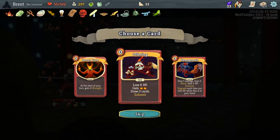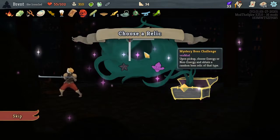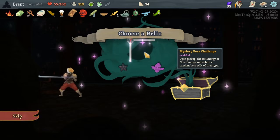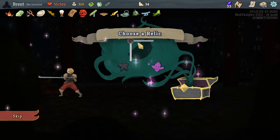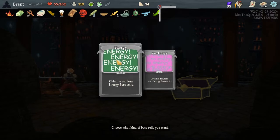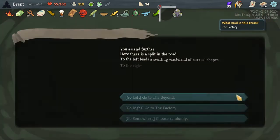Snuckle Oil — can't take. Demon Form — sure! What is this — Mystery Boss, choose energy or non-energy and obtain a random boss relic of that type. I mean I don't like these ones anyway, so sure. Energy — we got Fungal Core! Five random spores are shuffled in the draw pile. That's fine. Okay, we're gonna go to the Beyond Factory — we're not overpowered, we are like averagely powered.